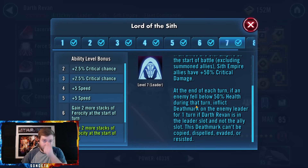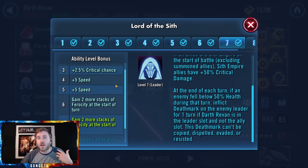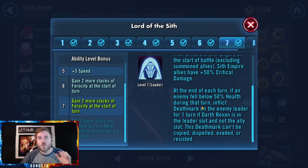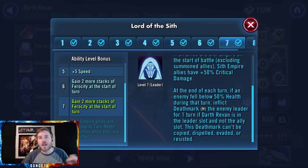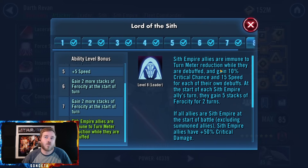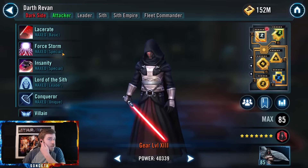The third clause: if you get someone on the other team below 50% health, you get Deathmark on the enemy leader, and then you're able to hit them a few times and they'll die and stay down. It's an extremely effective clause and one reason I love his lead outside of Grand Arena over Darth Malgus. The leadership also adds that allies can't lose their turn meter while they're debuffed, which is really impactful as well.